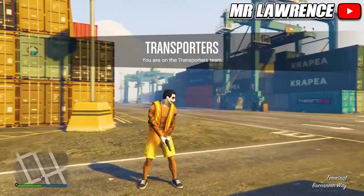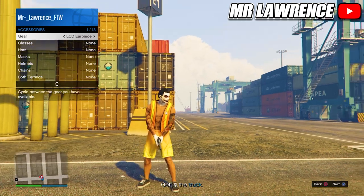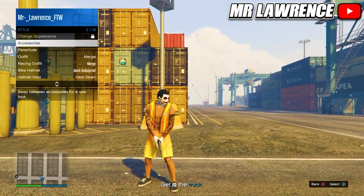When you load in, open your interaction menu, go to Style, then to Accessories, and go once to the left on gear to equip an ear piece. Now you will need to quit the mission through your phone.